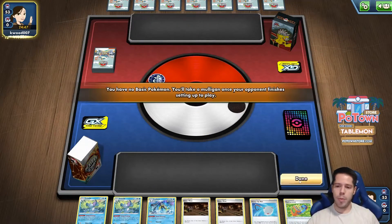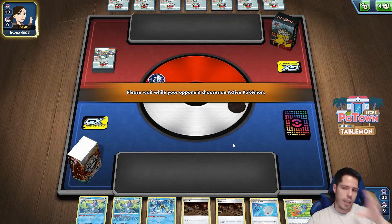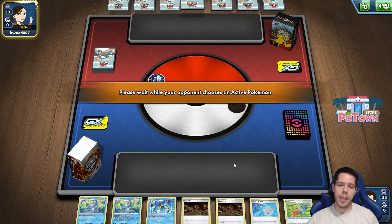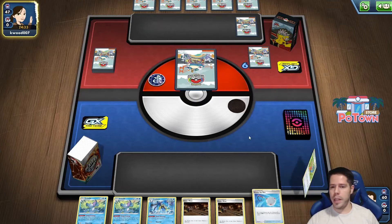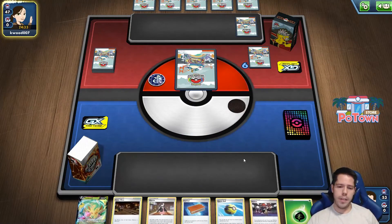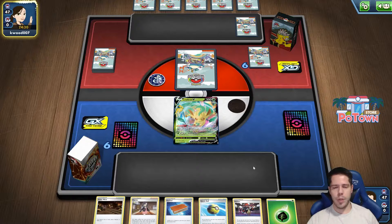Maybe Fusion Strike will lead to PTCGO having the cards, but also the beta for Live will start. There are actual pictures confirming that the code cards in Fusion Strike booster packs have all the branding for PTCG Live, no more PTCGO. I honestly don't know what's going on there — if there's been a delay or not — but hopefully not. We shall see.